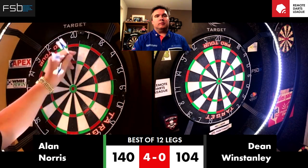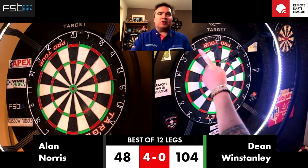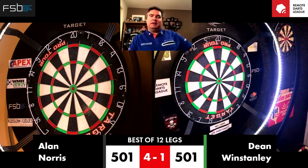92. Team requires 104. Game in three. Great checkout there for the fifth leg, Deem Stanley — snuck in the double 12. And the sixth leg, it's Deem to throw first.